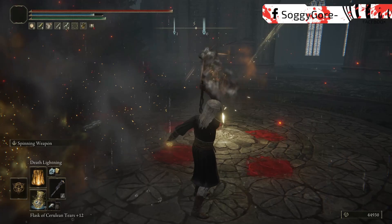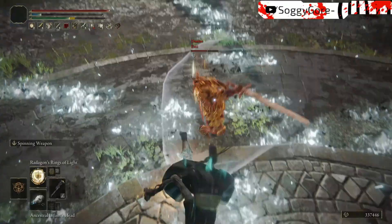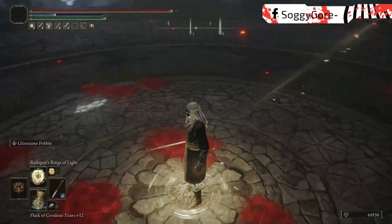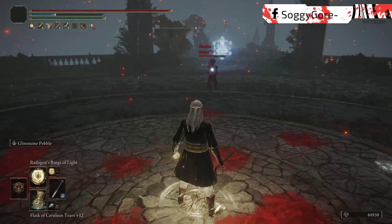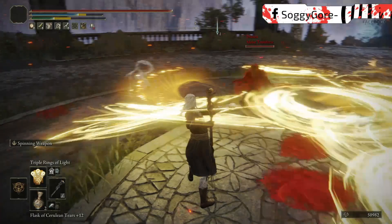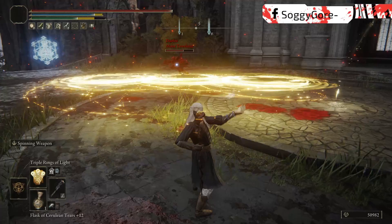When it comes to using Death Lightning, even though it does insane damage, I'd highly recommend using it only for zoning since it applies a huge area of Death Blight after the cast. When casting Radagon's Rings of Light, make sure you charge it all the way so you have a better chance of hitting your enemies — this has one of, if not the largest AOEs in the game and it hits so hard. A tip for casting Triple Rings of Light: if you notice your opponent is starting to push forward during your cast, just unlock from them so you're free aiming and throw the Rings of Light at the ground. This will create a saw trap for them to run right into.